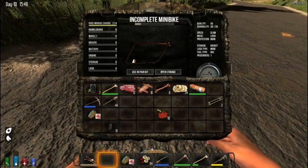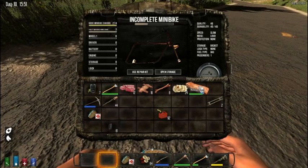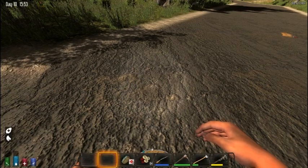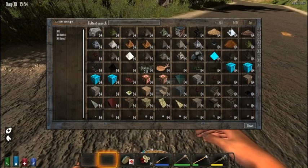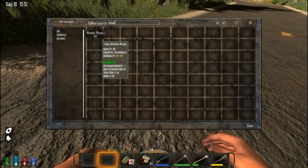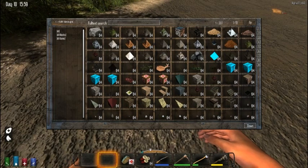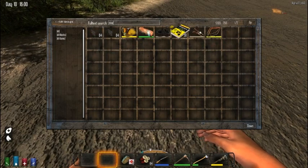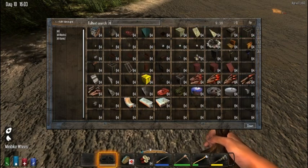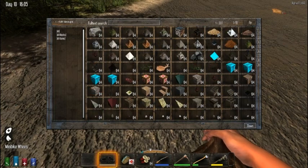You press E on it and then you place the bits on it that you want — you've got the seat. Now you need other things obviously, so let me just go and get those. You need wheels. Oh, they have crap quality — we don't want that. It seems to randomize the quality of things you get. I need a small engine — oh, they called it an engine not a motor.